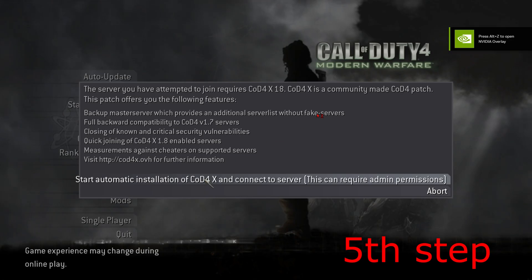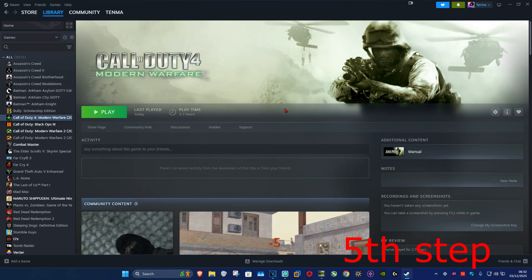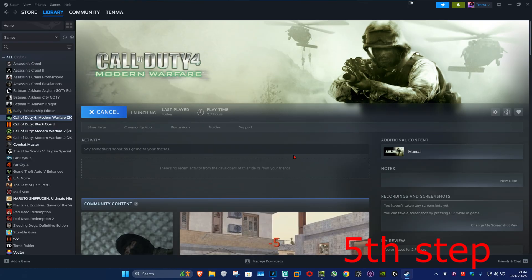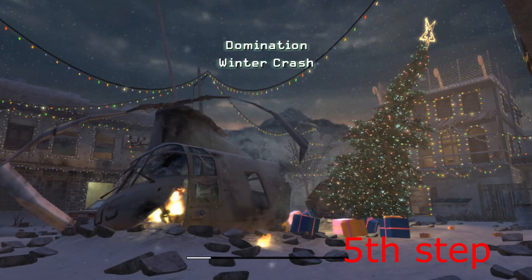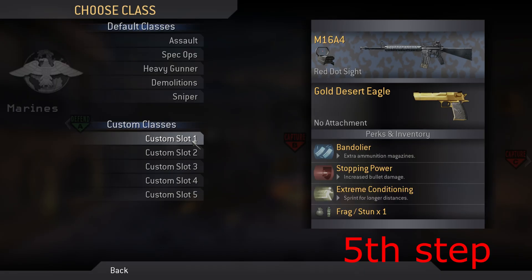This screen will come up and CoD4x will now be installed. Click OK. Once CoD4x is installed, launch the game again and select Launch Multiplayer. It's now setting up the game — if it takes you into a game, just back out.